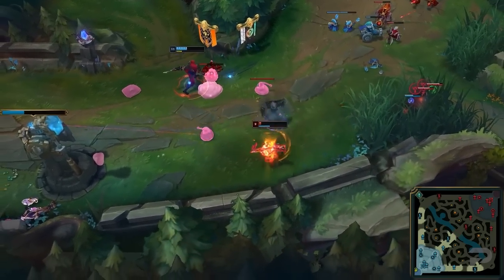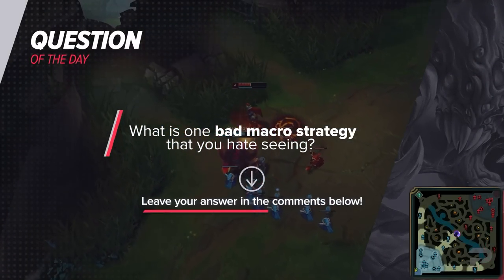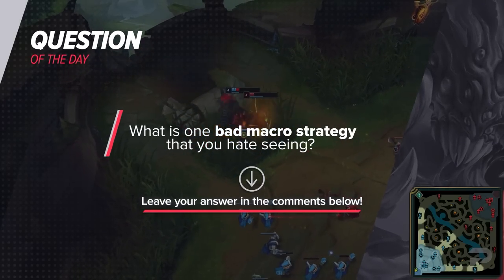Now, before we move on to our scenario based on the video, let's not forget about our favorite ProGuides tradition. Today, we want to ask you all: what is one bad macro strategy that you hate seeing? Personally, I hate knowing that the enemy is taking Baron and having my team spam ping me to face-check just to make sure. Be sure to let us know in the comment section below.